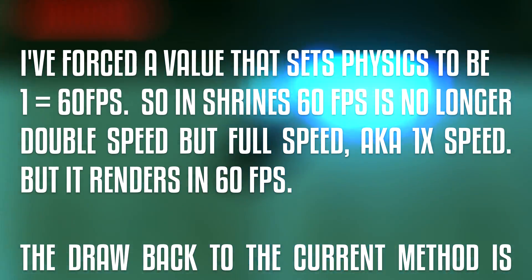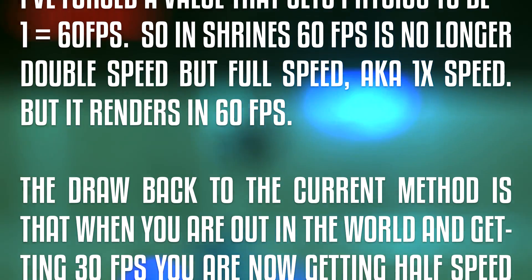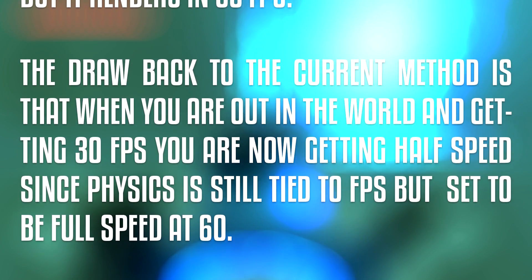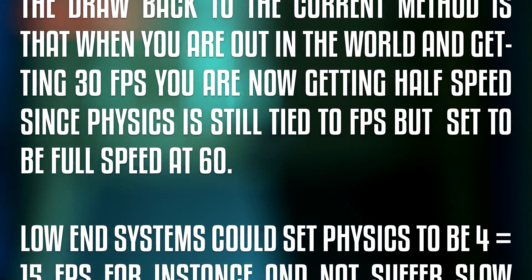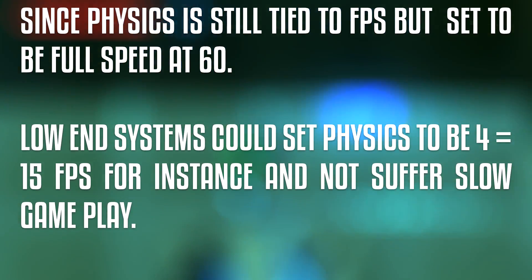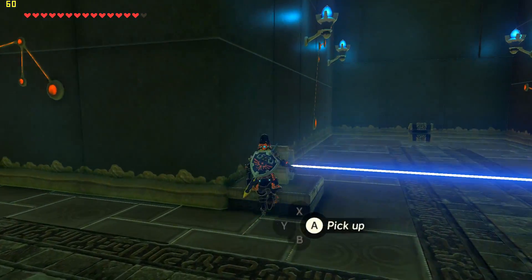'but full speed, aka one-times speed, but it renders in 60fps. The drawback to the current method is that when you are out in the world and getting 30fps, you are now getting half speed since physics is still tied to fps but set to be full speed at 60. Low-end systems could set physics to be 4, equals 15fps for instance, and not suffer slow gameplay.' Okay, so that was quoting Zalfanos directly.